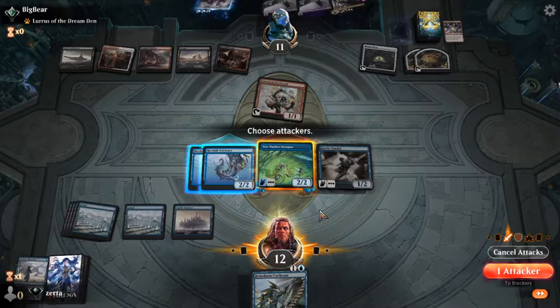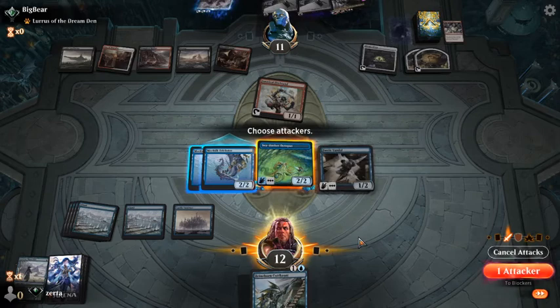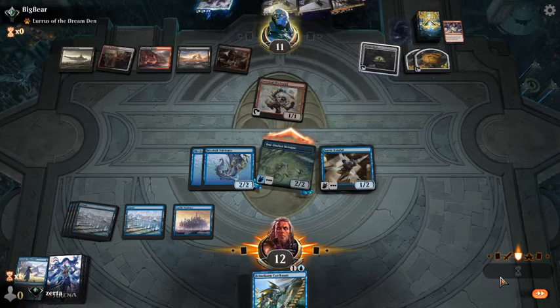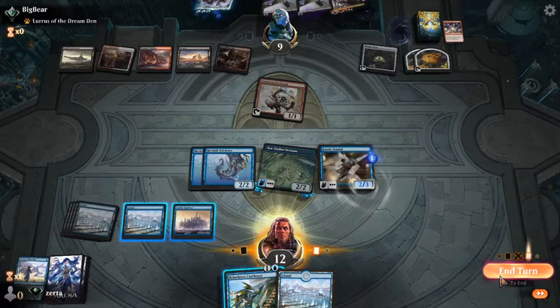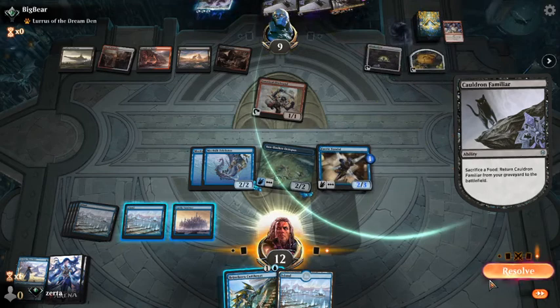We could attack with both Tricksters as well and not really suffer for it, other than not being able to use them as blockers. I like just the Sea Dasher — start drawing cards. We're not in the most demanding of spots here, but the opponent is going to bring everything back and there's nothing we're really going to do about it.